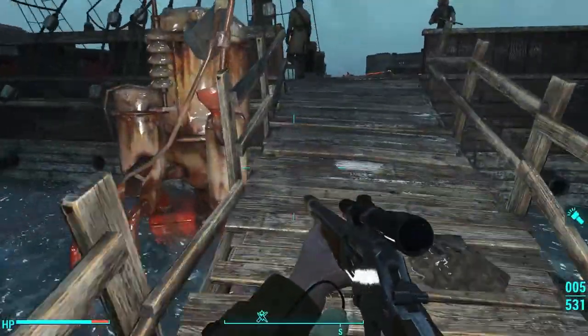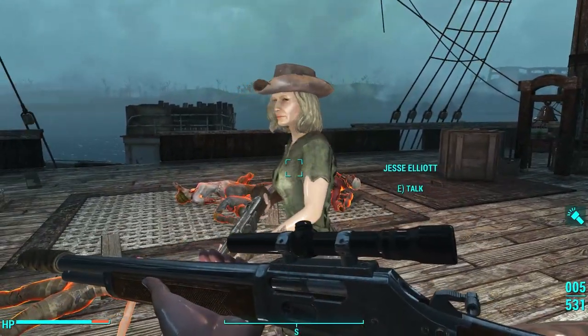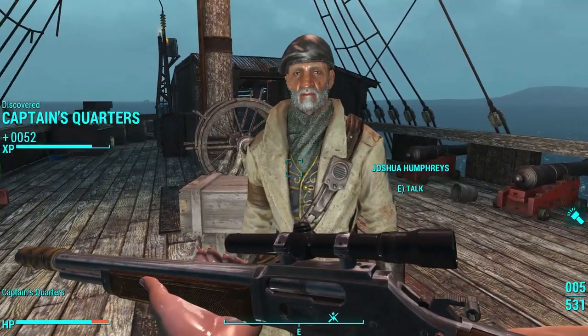After defeating the pirates, you can walk around topside and talk with the survivors. The ship appears to be a well-defended Minuteman camp. All the NPCs are named and some of them have unique dialogue.